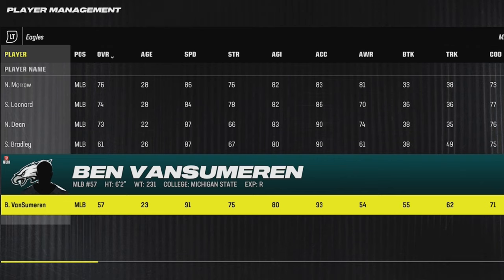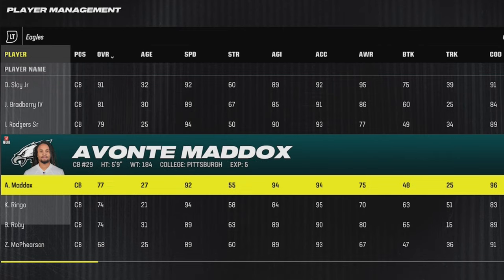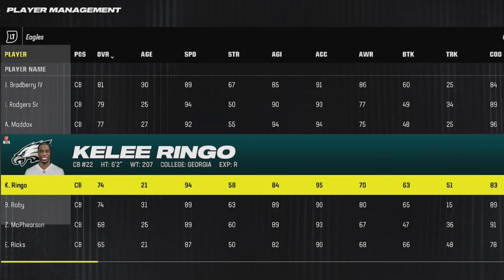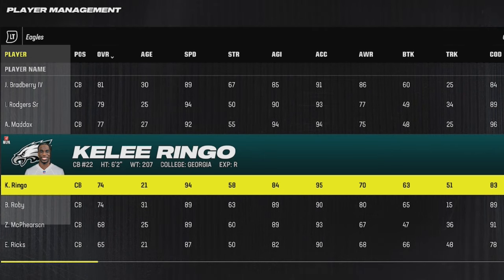I know I already showed one player from the Eagles, but Ben Van Sumer has got 91 speed and is only 23 years old — a solid option to build. And they also have Kelee Ringo, who's 6'2, 21 years old, with 94 speed and 95 acceleration, making these some very good candidates for defensive builds.